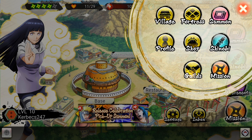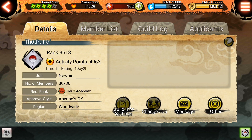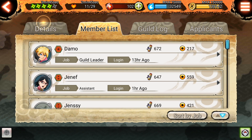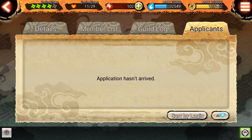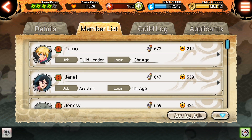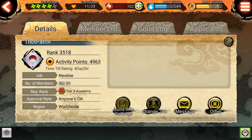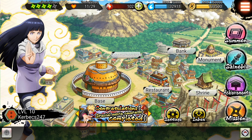You can only join a guild once you're level 10. I joined one just to try it out, but honestly the guild doesn't offer much — you can't really gain anything from it. There's no raid content or anything like that, so that's about it for guilds.